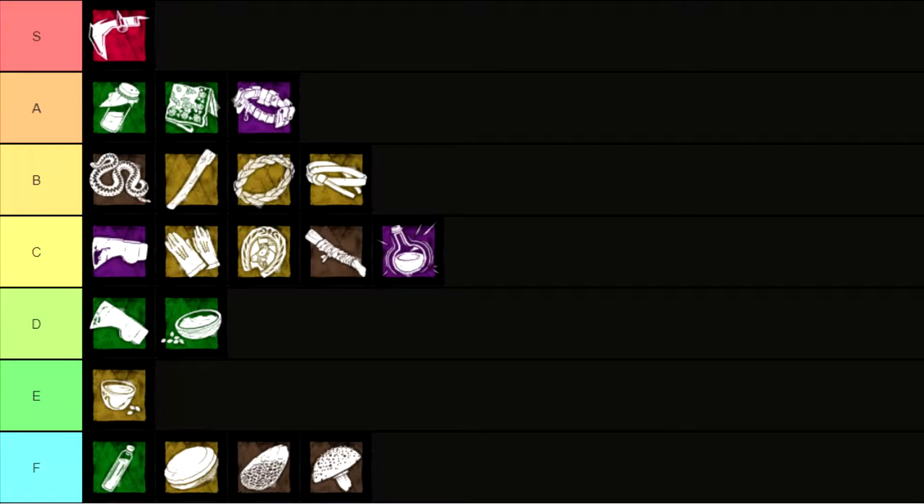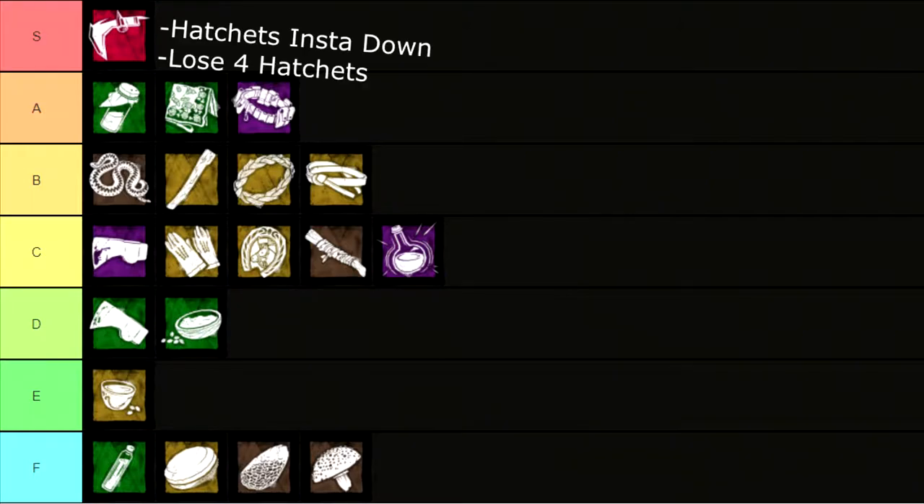The next thing we're going to go over is Huntress's add-ons. I created a Huntress add-on tier list to make things easier — this is my personal opinion of what add-ons are best and what are useless, going from S tier to F tier. First off, S tier: Iridescent Head. Probably one of the most overpowered add-ons in the game. You run this with Infantry Belt and you're just trolling — it's an easy win. You can be a horrible Huntress and still win with this combo. Very broken add-on, that's why it's S tier.